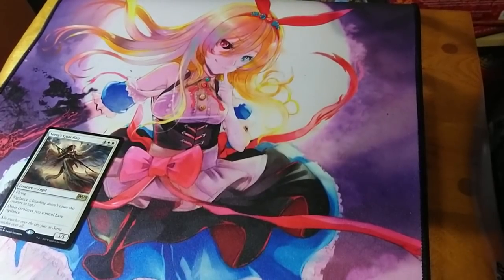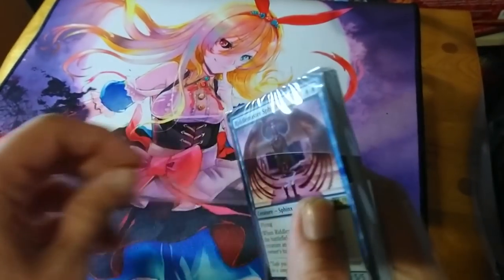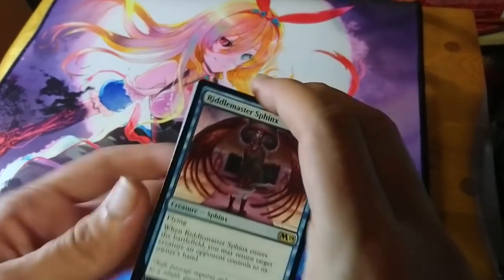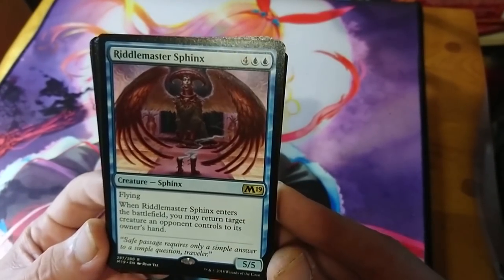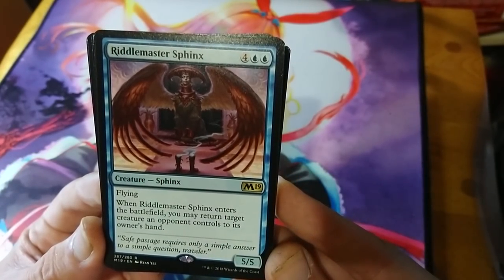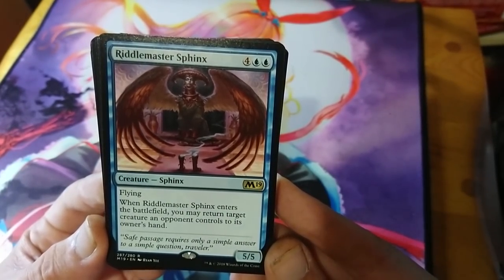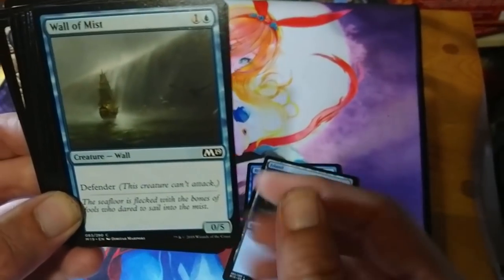That's the white deck. Now let's move on to the blue deck. The rare is Riddle Master Sphinx, exclusive to the deck — six mana for a 5/5 flyer. When it enters the battlefield you can return a creature an opponent controls to its owner's hand. It's a big fat body that can disrupt the battlefield, the artwork illustrates what it's doing very well — very simple and fantastic.